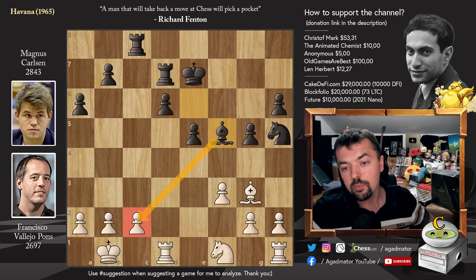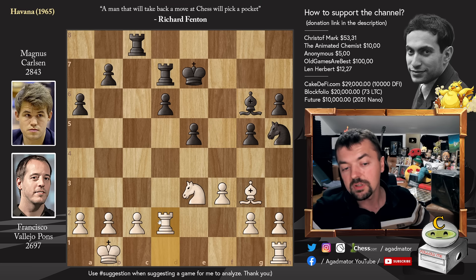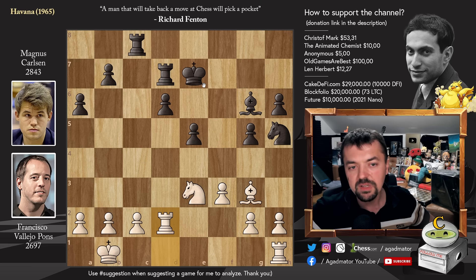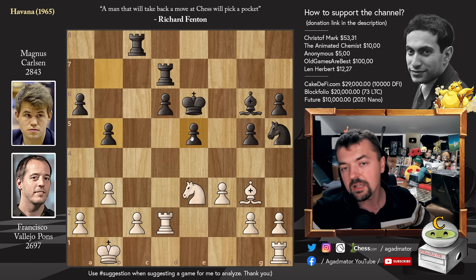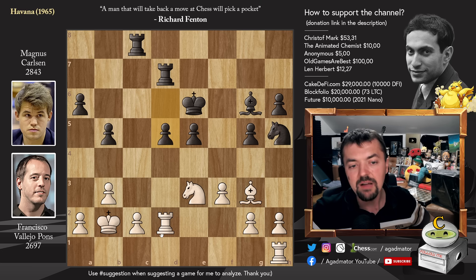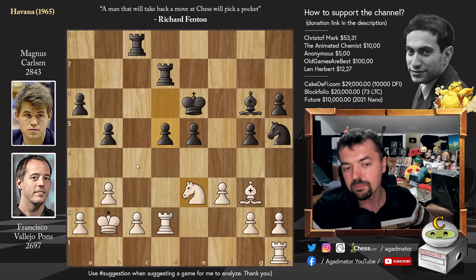Bishop captures, now putting pressure on that c2 pawn, and you have to defend it. Knight to e3, attacks and defense, Bishop to g6, and now Rook to d2, adding another defender to the c2 pawn. We have King to e6, and now pawn to b3, trying to get the King to b2 so you can advance the pawn to c4. And Magnus, of course, stops this with pawn to b5. Now he has very nice control over the c4 square. And even though Paco does have control over the d5 square, it's not really any kind of real control.